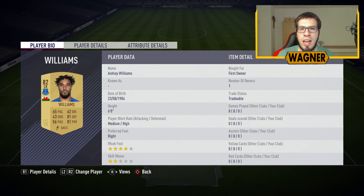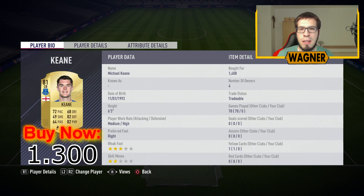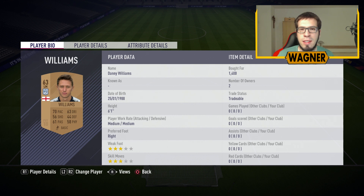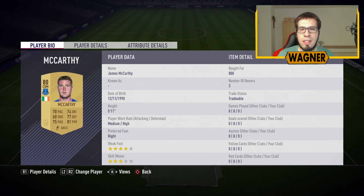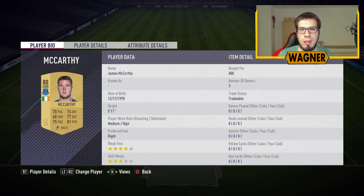Center back number one is the 82 rated Ashley Williams from Everton, 1500 coins. Another Everton player is the 81 rated Michael Keane, 1300 coins. Then the left midfielder playing as left back, the 63 rated Danny Williams, 1000 coins. The last Everton player on this board is the 80 rated James McCarthy, 800 coins.